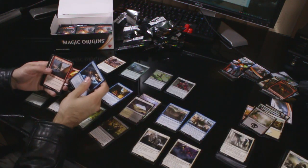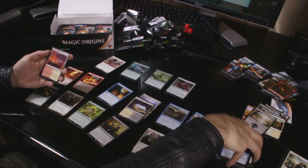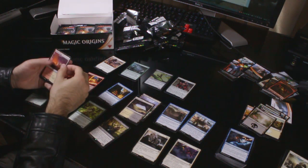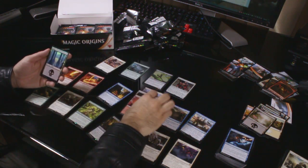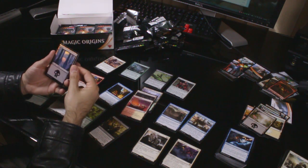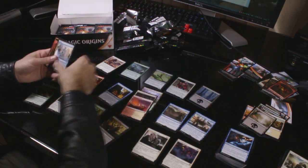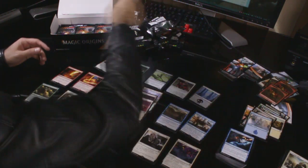Uncommons: Psychic Rebuttal, Skyraker Giant and Rogue's Passage. The rare is another Painland. And a foil swamp — beautiful! I don't know why they print basic lands in foil, but there's something always exciting about getting a foil land. Island and a goblin token.